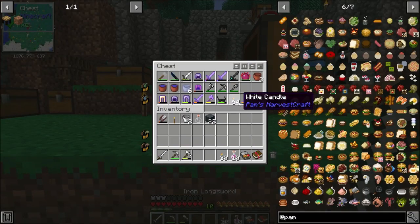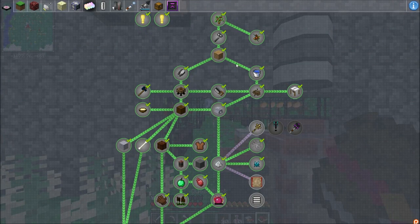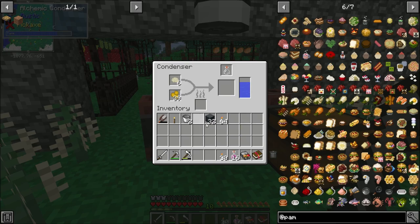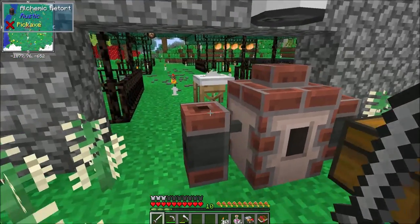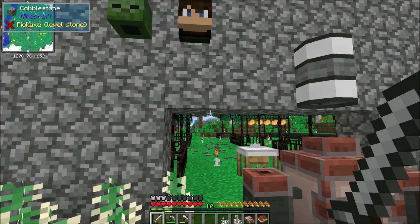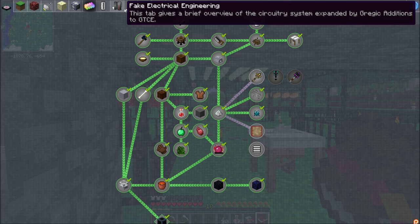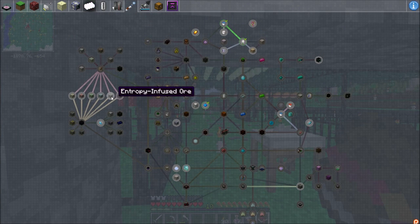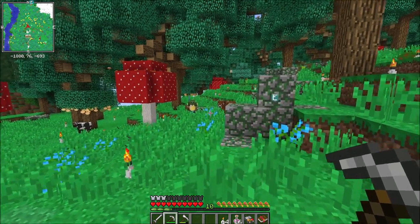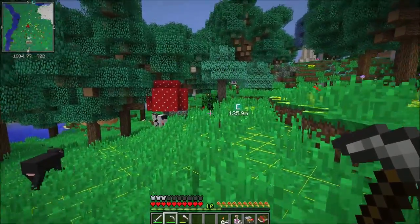The next thing I want to do is start working on progression. I think we're getting comfortable with survival. Potions are easy — I've got potions here. We're going to be getting into Rustic brewing and alcohol soon to boost potions further, and then once we get to the Nether they'll get even better. But I want to start diving into progression — the gateway point for a lot of this is going to be finding Thaumcraft shards. I've got entropy and quartz right here.